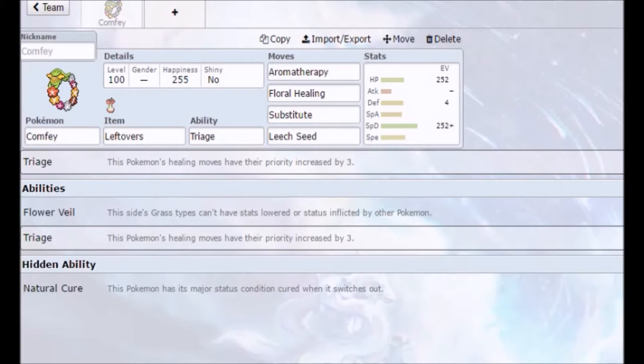Hey everyone, Canadian Gamer, welcome back with another Pokemon Sun and Moon build video. Today we'll be talking about the Pokemon Comfey, which was introduced in Gen 7.